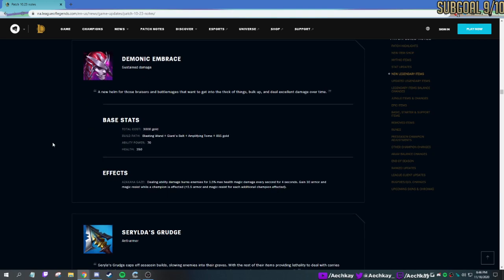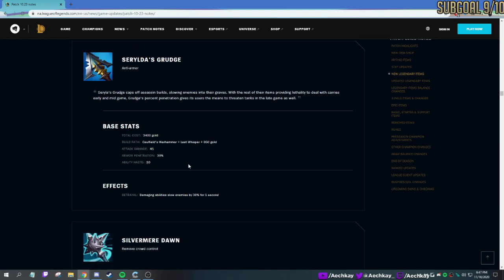Demonic Embrace — very similar to Liandry's. Burns for max HP damage. You also get 10 armor and magic resist, and it also stacks a little bit for each nearby enemy champion. This is great on Singed — makes you tankier, gives you more burn damage. Builds from items you already build: Blasting Wand, Giant's Belt, Amplifying Tome. Bonus HP and AP — very solid as a buy. You'll see it on Lillia, Singed, sustained mages.